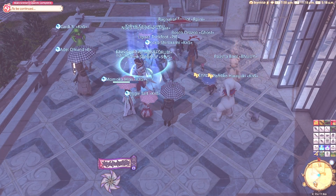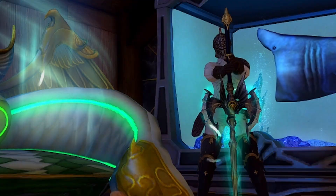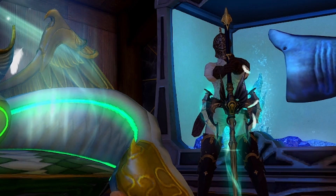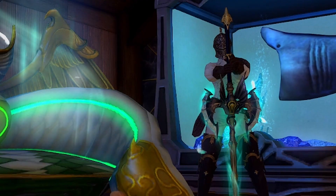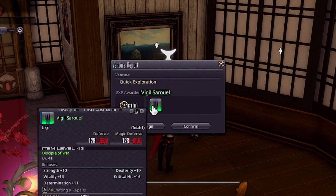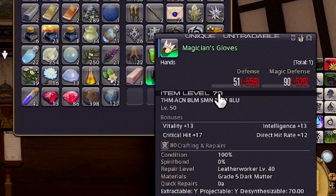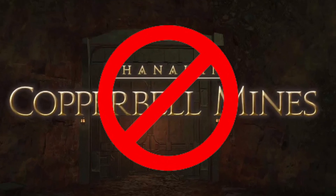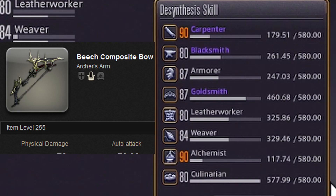Now we know how to view all of our info, so let's talk about how to increase it. In order to increase your desynthesis level, you need to break stuff down. What kind of stuff? Everything you don't need or want — stuff like random retainer items from quick ventures, dungeon drops for other classes you don't play, or even some furniture that drops from dungeons. But that doesn't mean you can just go grind Copperbell Mines all day. The devs at Square Enix made it so that in order to efficiently boost your desynthesis level, you've got to be breaking down items that have a higher item level than your current skill level.